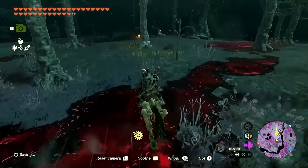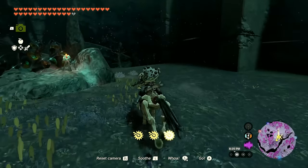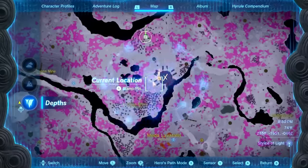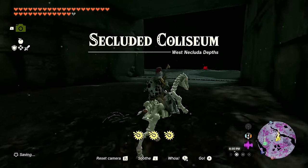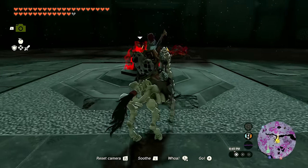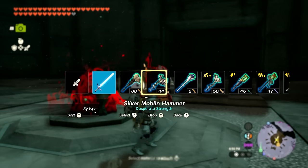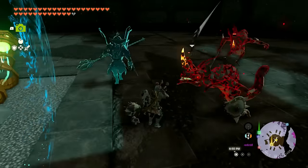Wait — is that a coliseum? I think it is. I don't know how I didn't realize that, which is scary but not anything we can't handle. We're at the Secluded Coliseum in the west Occluded Depths. I can go in with the horse! Opening up the treasure chest area — okay, just a couple of Zolfos. We can handle that. I'll hop off and go boom boom. Let me switch weapons.